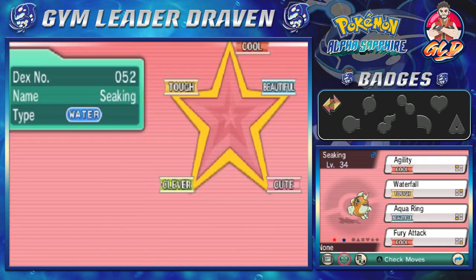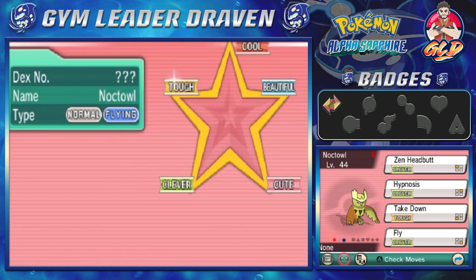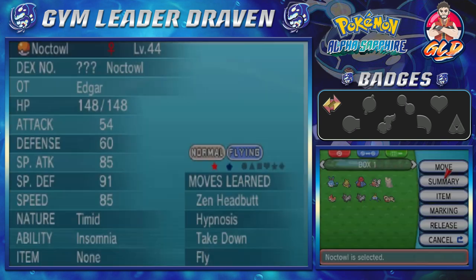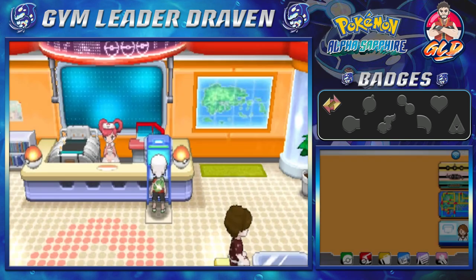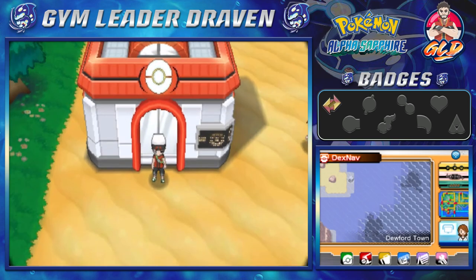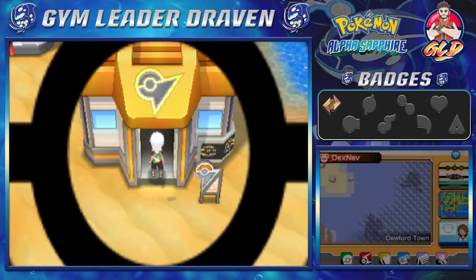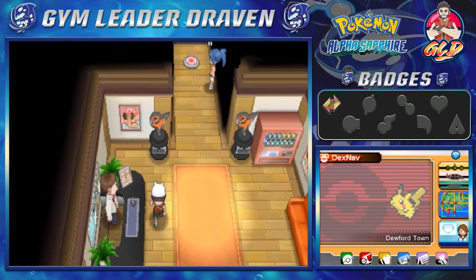The last Pokémon on the list is a Noctowl, which I managed to capture as a shiny over five years ago. That's quite a few shiny Pokémon we've gotten. The one we actually captured in our current walkthrough, we're going to be using for the gym, and luckily we have an Experience Share, which will help us out in the long run.